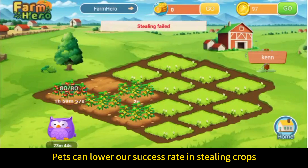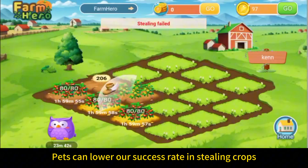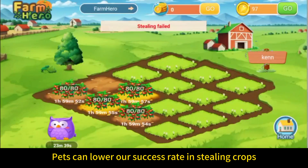If it says your sneak failed, it's probably because there's a pet in the farm that's guarding it. Pets can make your sneak attempts fail sometimes.